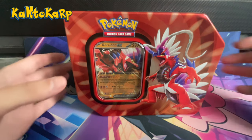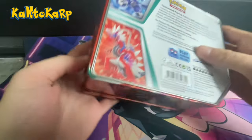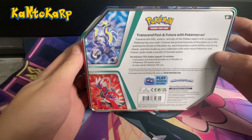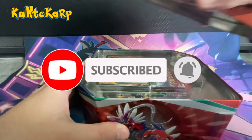Hey, welcome back everyone to the KantoCarp channel. Today we're gonna open up one of these Paldea Evolved tins. I just got this in the mail and it supposedly comes with the foil card that you saw on the cover, five booster packs, and then the code card which I'll provide. So overall, just a nice little bundle.